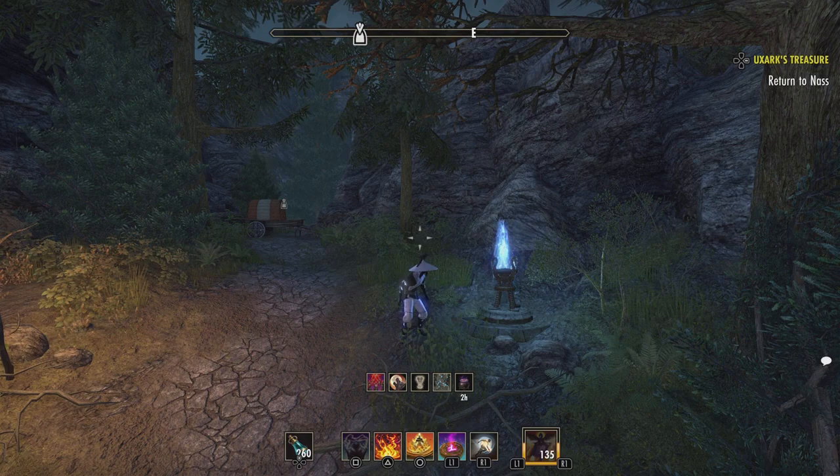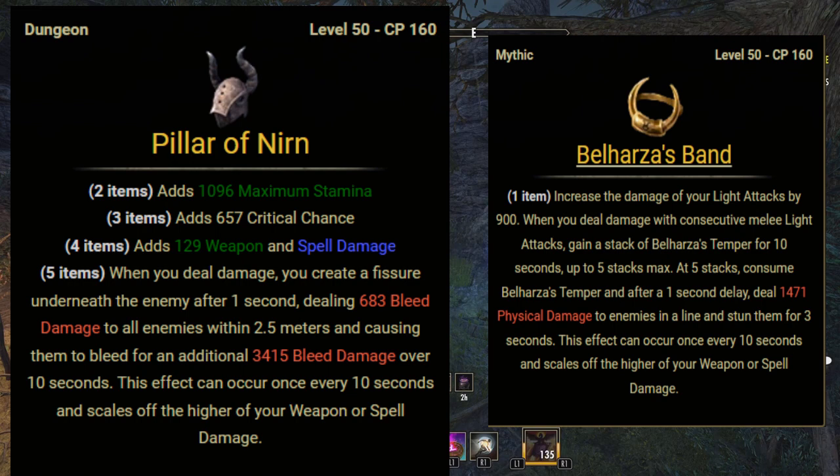Hey, what's going on YouTube? Today I'm here to show you how I farmed Falkreath Hold for Pillar of Nirnset and Crimson Diamond Lead for the Belharz's Band, the new mythic that came out with the Deadlands. I'll be showcasing the route I took and briefly talk about all the chest spawns that I've managed to find within my 50 runs or so of grinding this place.